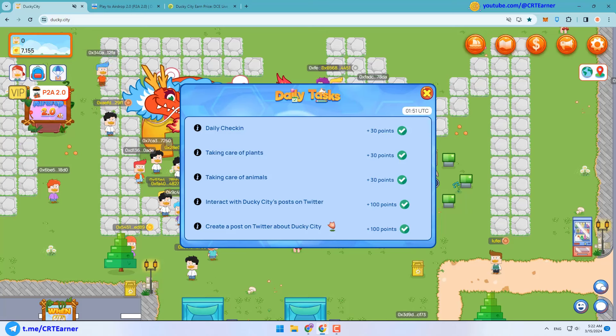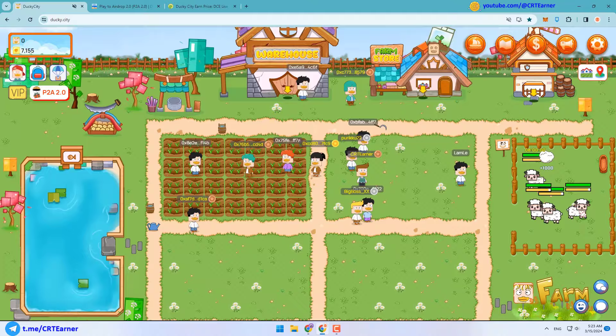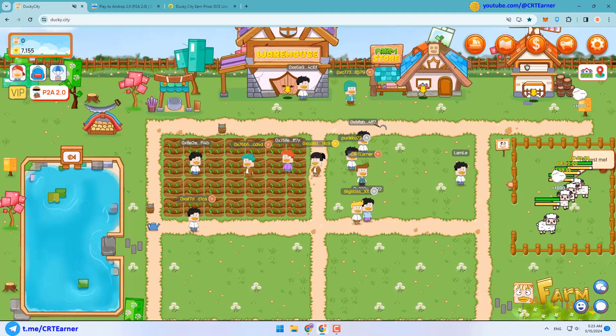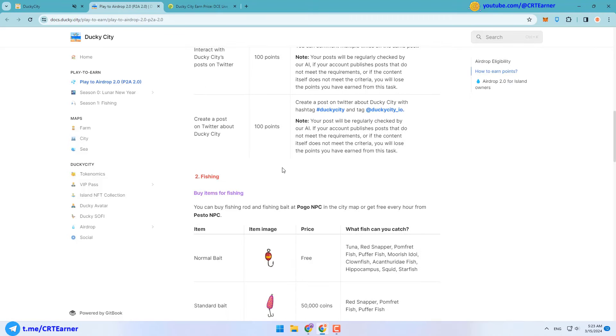Now let's go to the farm to show you taking care of plants and animals. Here you can simply harvest your sheep to complete the taking care of animals task, or you can water your seeds to complete the taking care of plants task. Now let's check the second way to earn points for this airdrop: fishing.